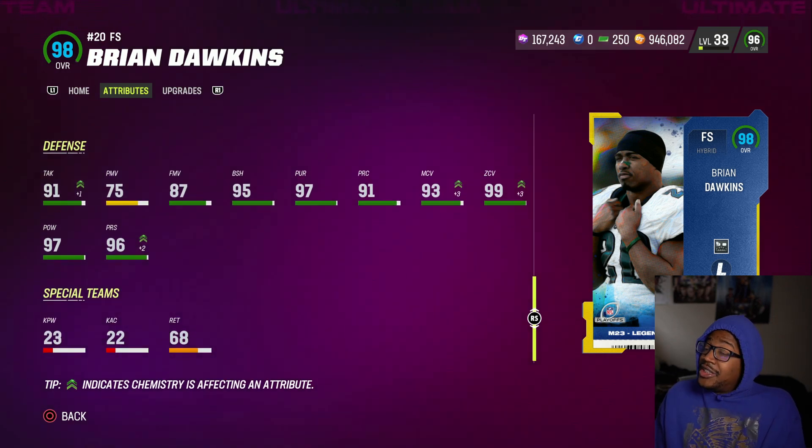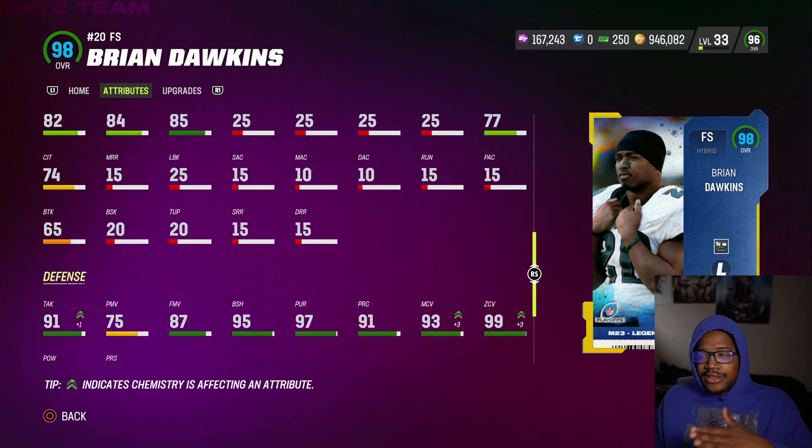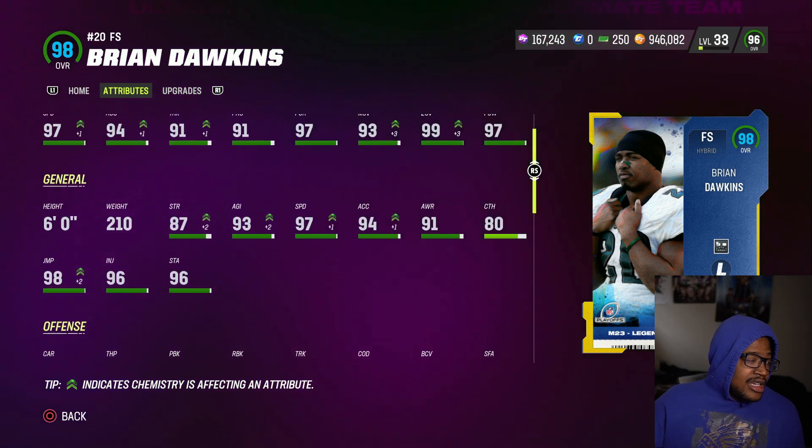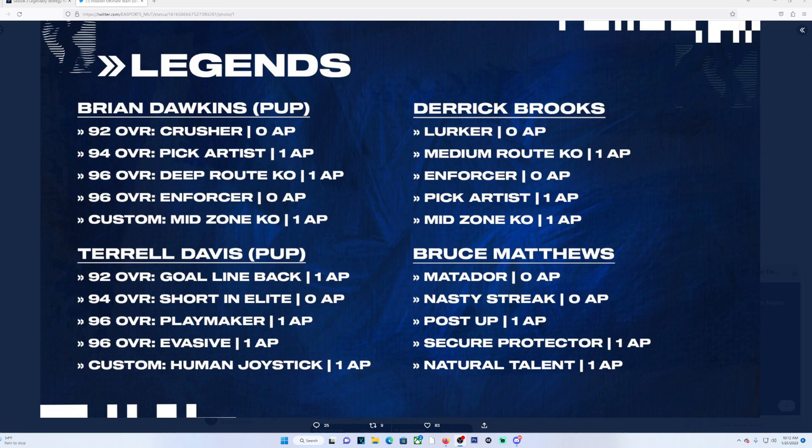96 Press, originally 94. You guys can see the stats boosts — I have a strategy item just for that. As far as his discounted abilities: Crusher for 0 AP, powered up to 92 overall. Pick Artist for 1, Deep Route KO for 1 — considered he's a hybrid, I'm surprised he gets that for 1. Enforcer for 0, Mid Zone KO for 1. I might stay away from this card. He doesn't get Deep Out KO cheap, and I don't think he gets Deep In cheap either. So truly, this might not be the card for you ability-wise at safety.